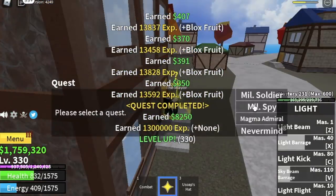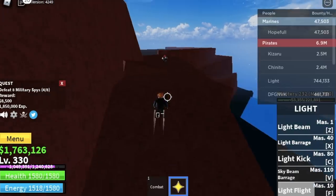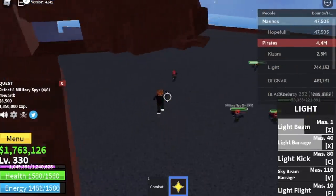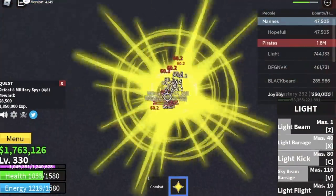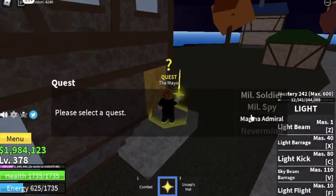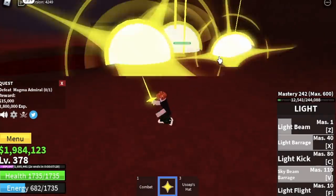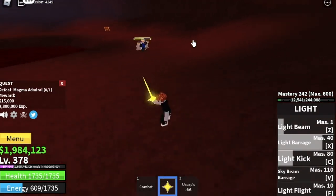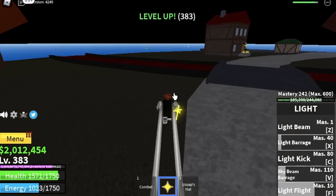When you reach level 330 you can defeat the military spies. All of them have Haki here — unlike the previous mob where it was random — so they can all hit you. Make sure to keep dodging. The good thing is they have lower HP so they're easier to defeat. At level 350-375 you can start defeating the magma admiral. To fight bosses, dodge sideways after each skill, but make sure to increase your strength and defense stats, not just your devil fruit stats.